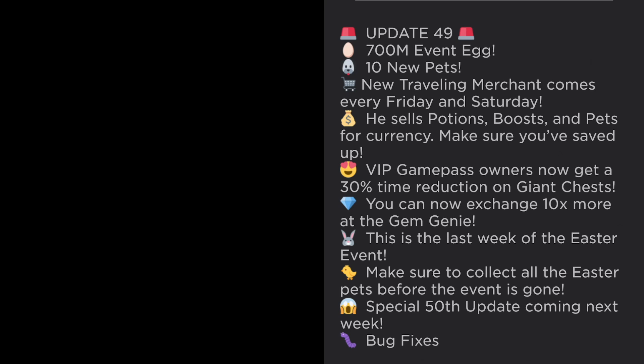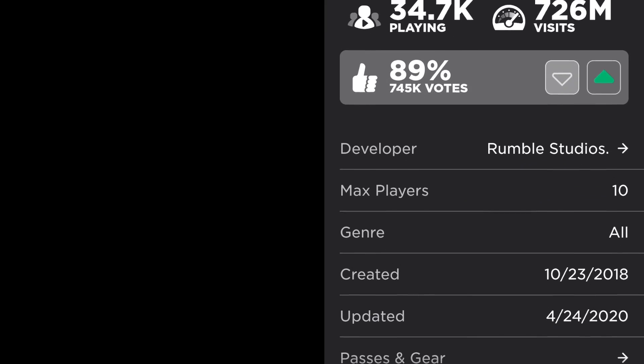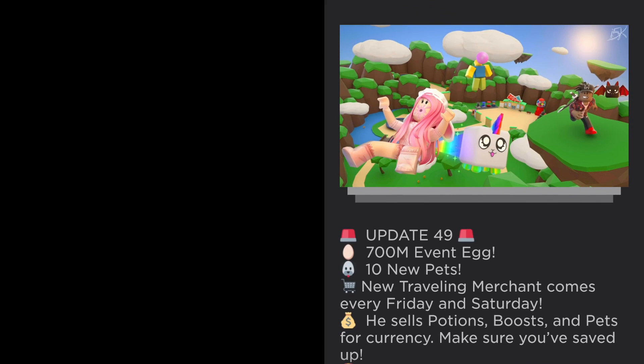I think the pets from the 700 million egg are going to be a lot more valuable than the Easter pets, because more people are grinding the Easter event since there's another week of it. I think this event will also be about a week, so there's going to be more people doing the Easter event and fewer pets from the 700 million egg.